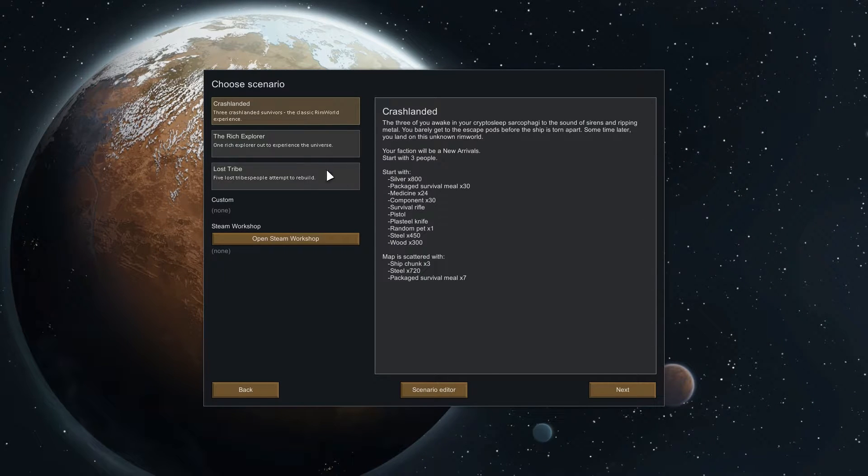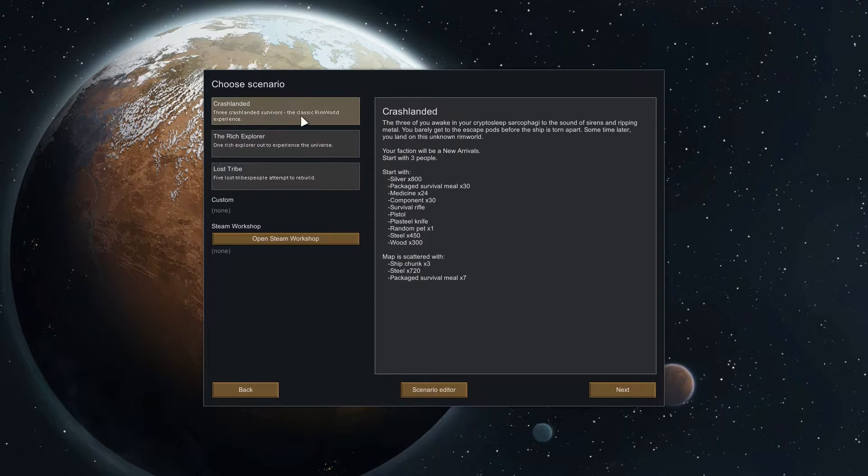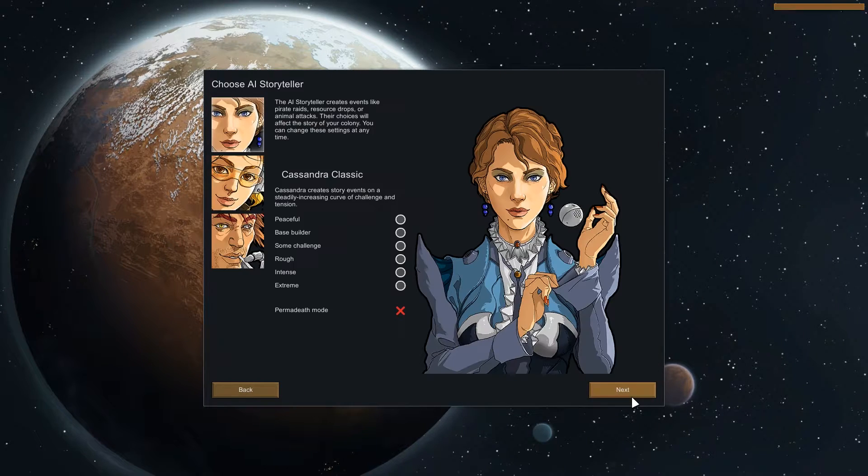We're going to go to a new colony. Rich explorer, lost tribe, crash landed — I'm going to go with crash landed because it's the standard, basically. This will get you new arrivals faction, new tribe, and it starts with gun turrets. So this is what you normally get, but there will be some changes. I'm going to play Cassandra Classic on rough. I do have some experience — threats are dangerous but not brutal. I think I usually go for something like base builder, but I think I can handle rough.